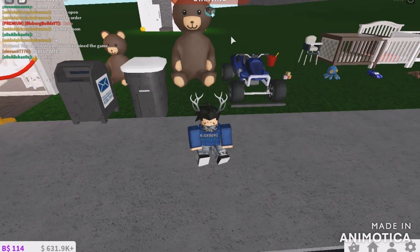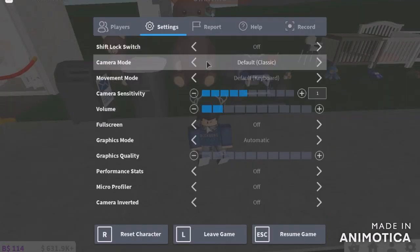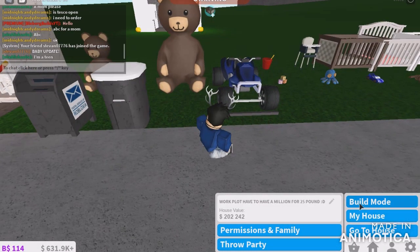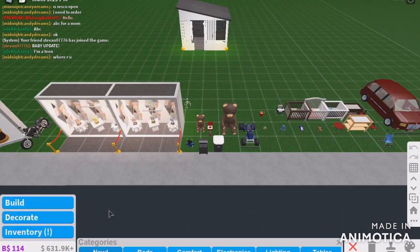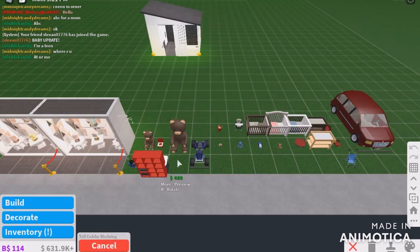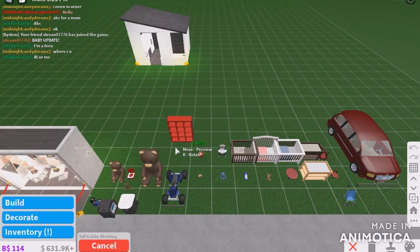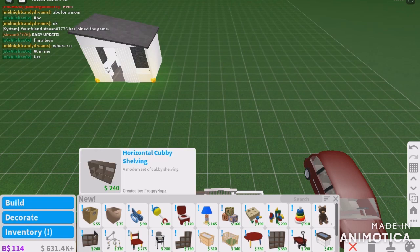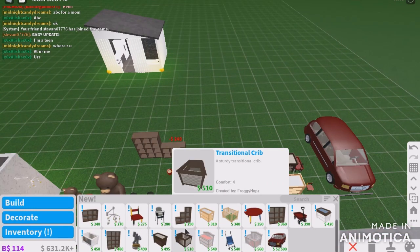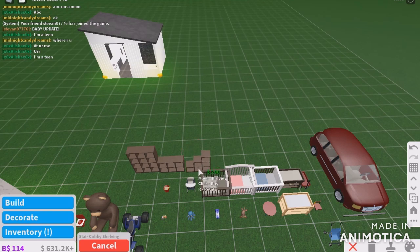But yeah, that is basically it. The blocks break up. Let's see if they added anything else before we end this video. So we have new stuff - we can go to new. I've got everything here. Shelving - we've got all the shelves, horizontal shelves, and stair-shaped shelves.